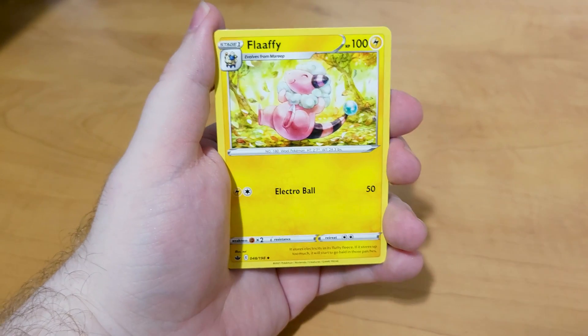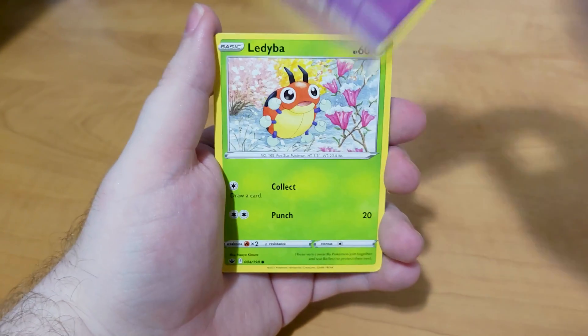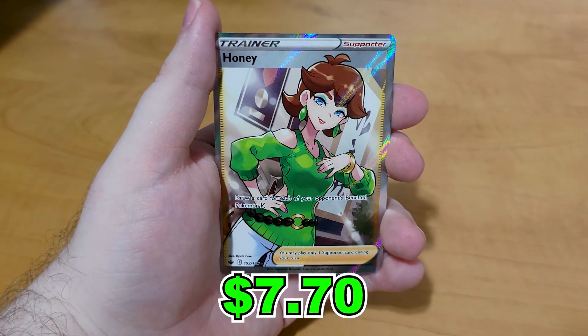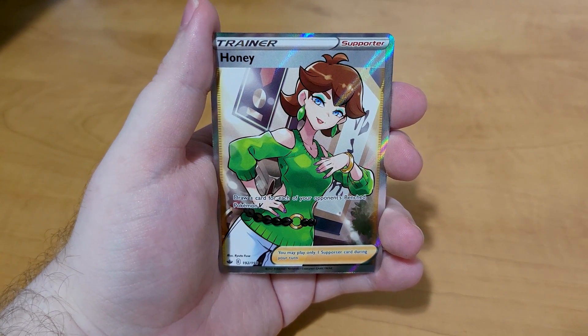I just have a lot of luck with Chilling Rain for some reason — I don't really understand it. We got Flaffy, Inkay, Rockruff, Gastly, Ladyba, Porygon, Shaymin in reverse, and Honchkrow. We got Honchkrow — an $8 card right there. Awesome.